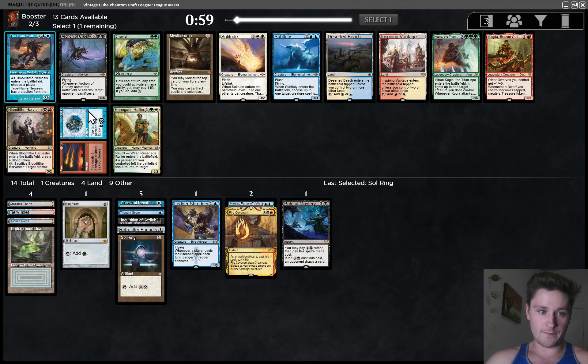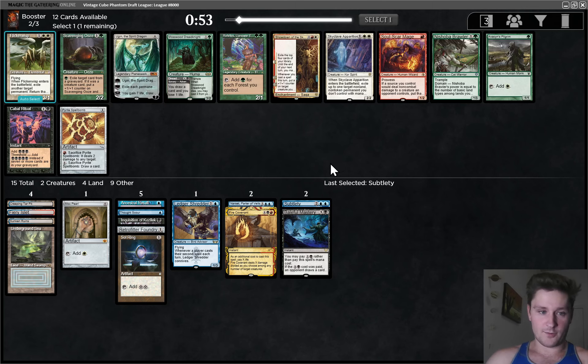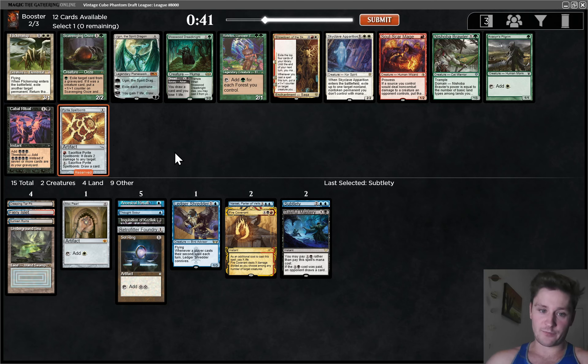Now we see True Name Nemesis, Fire Ice, Subtlety. Based on power level there's Channel and Solitude, but I don't think that's really where we're going to be — we're not really a green-white deck. A couple pieces of fixing for white, but let's just take Subtlety I think. We could also take Fire Ice — I do like Fire Ice a lot, and it gives us another non-creature for Narset. I think Subtlety is worth taking though. This pack is almost shockingly bad for us. At this stage in the draft, seeing no blue cards, only Ritual and Soul Scar Mage for black and red. We can take Pyrite Spellbomb — there is Ugin, which is good with Sol Ring, but it seems a little too expensive for this deck. Pyrite Spellbomb is a pretty good pickup, so I will take it.